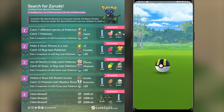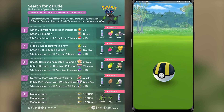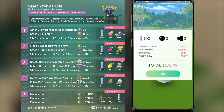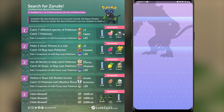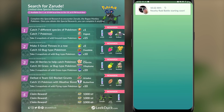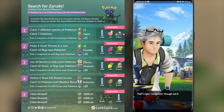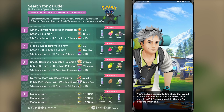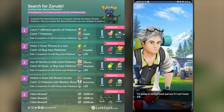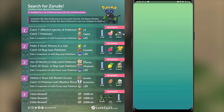That special research is actually pretty easy and straightforward compared to the ones we've had in the past. The special research is going to be called Search for Zarude and it's going to be available starting October 1st, 2021. As long as you are logged into the game after this point, you will be able to pick up this special research and complete it at any given time. It's not a limited time research, so you can complete it a year from now or two years from now. It really does not matter. Let's go over that special research right now.